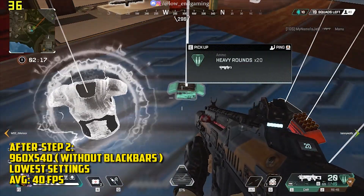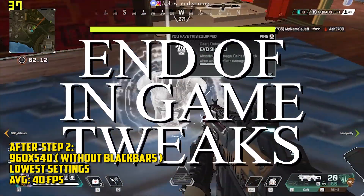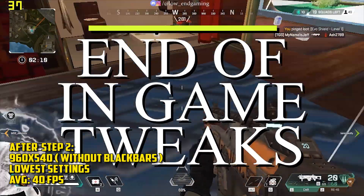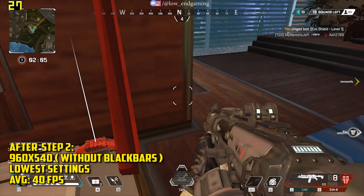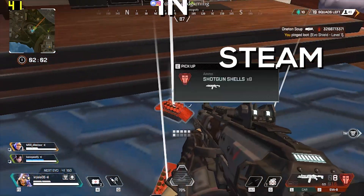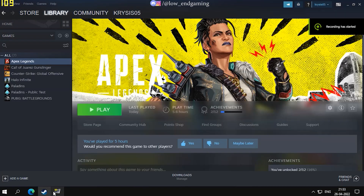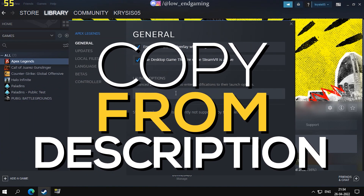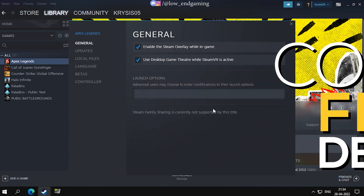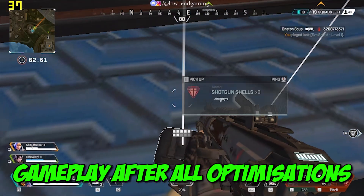These were all the in-game and config file tweaks we can apply to this game. Since it is an online multiplayer game, we can't install any low-end PC mod. One more thing you can do is add commands to the Steam launcher for some performance boost. Go to Steam, right-click on Apex Legends, go to Properties, and under the General tab in Launch Options, copy the launch options from the description below and paste them there. Now you can play your game on highest priority.